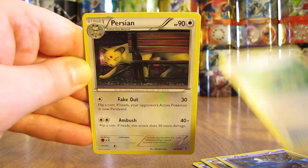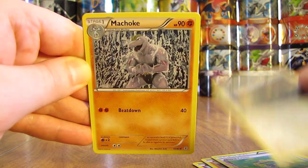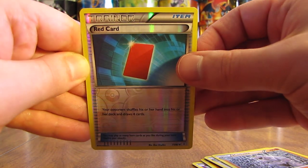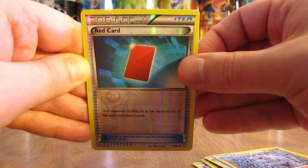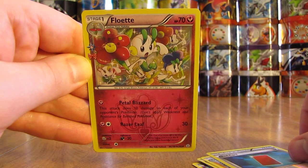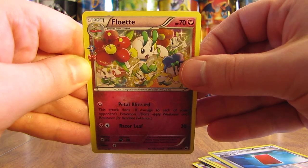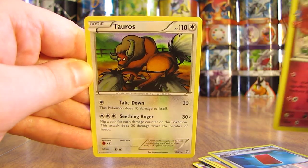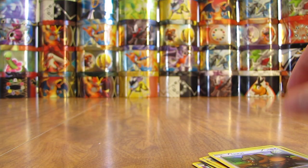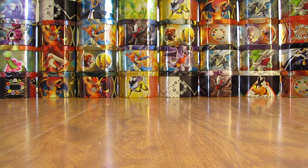Floral Crown is the first Radiant Collection card. Then Persian and Machoke. The Reverse Holo is a Red Card, which is an uncommon Trainer card. The second Radiant Collection card is a Floette, also an uncommon. And the final card in this pack looks a lot like the base set Tauros — pretty cool looking card right there.